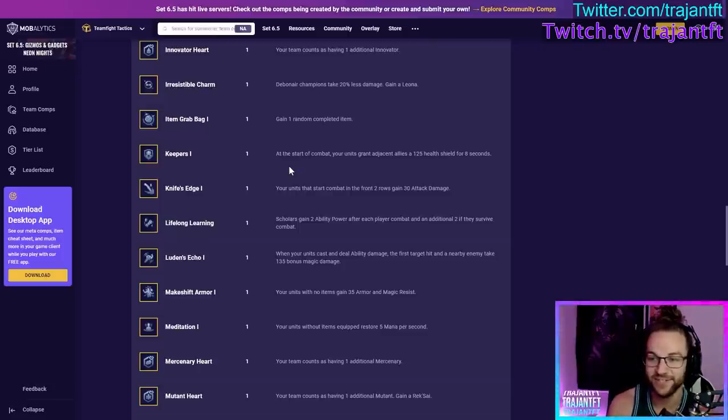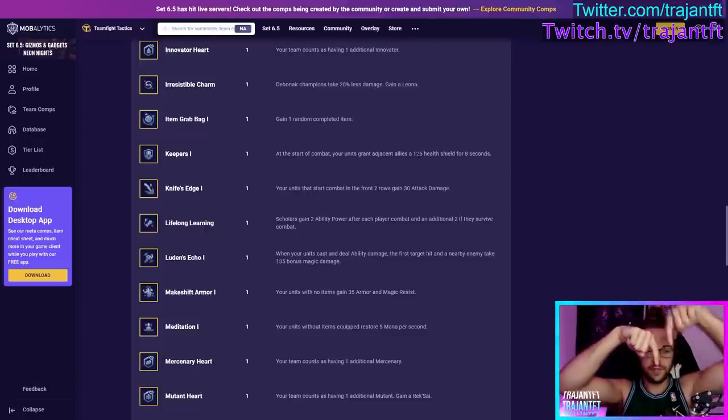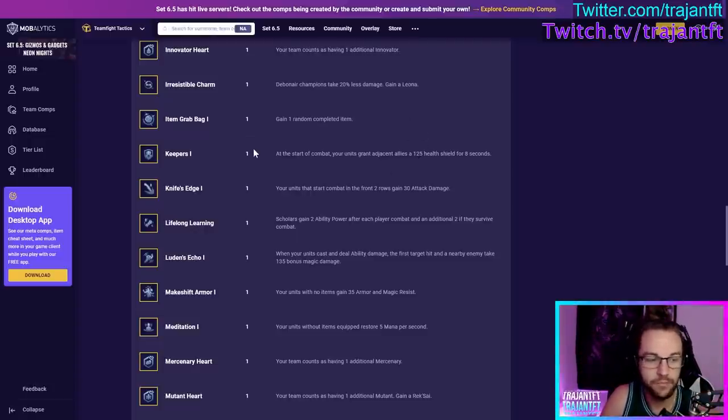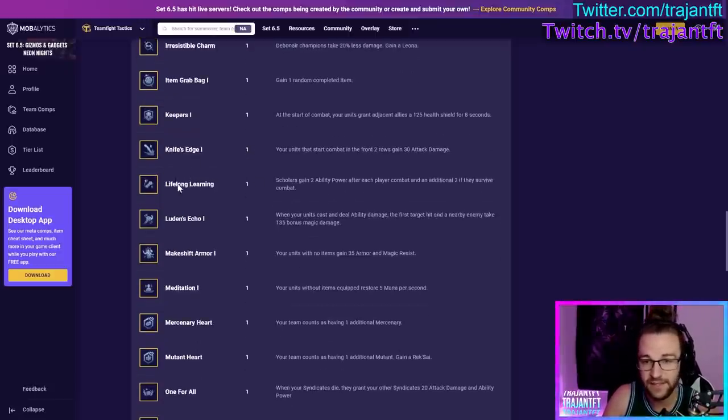Keepers — at the start of combat, your units grant adjacent allies a 125 health shield for 8 seconds. These shields stack, so if one unit is touching multiple units they get shields from all of them. A decent augment to take most of the time — the downside is you have to clump your whole team, which affects positioning. But if you don't know what to take, this is a fine choice. Knife's Edge — your units that start combat in the front two rows gain 30 attack damage. Very good if you're playing a frontline DPS like Aurelion Sol or Tryndamere.